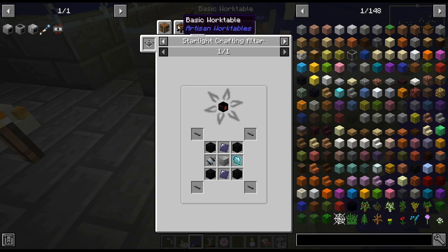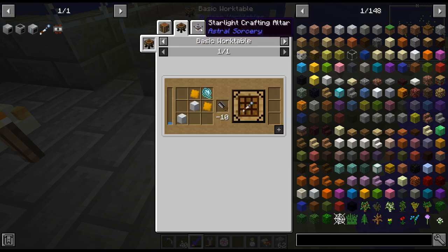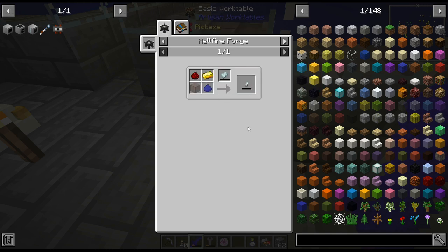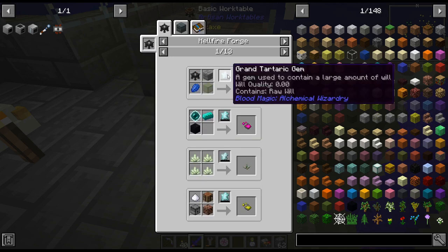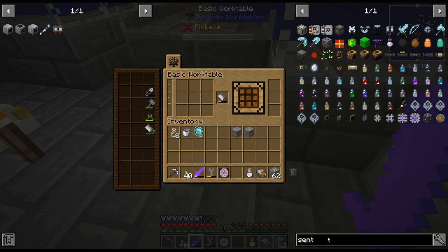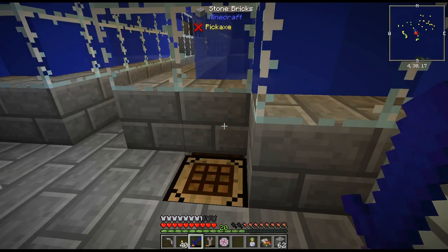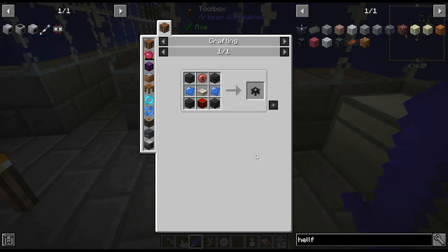It's kind of... Usually I use the first Demonic Will for the Hellfire Forge. I don't usually use it for the Sentient Sword — I can't remember. Actually wait, yeah — I use the will to craft the Sentient Sword, that's what I do. But we're not going to do that right now because, as we saw, the Hellfire Forge is really gated.